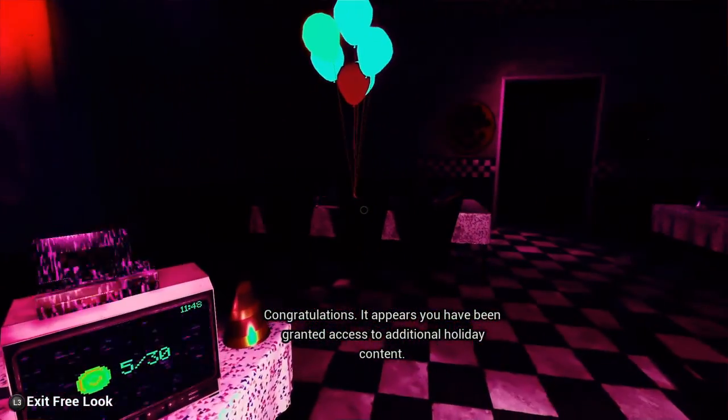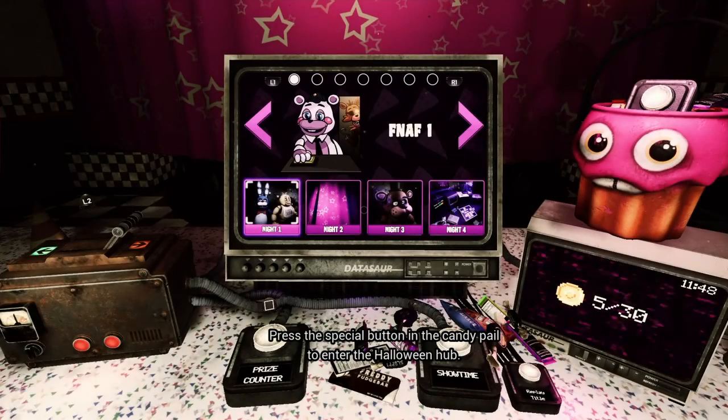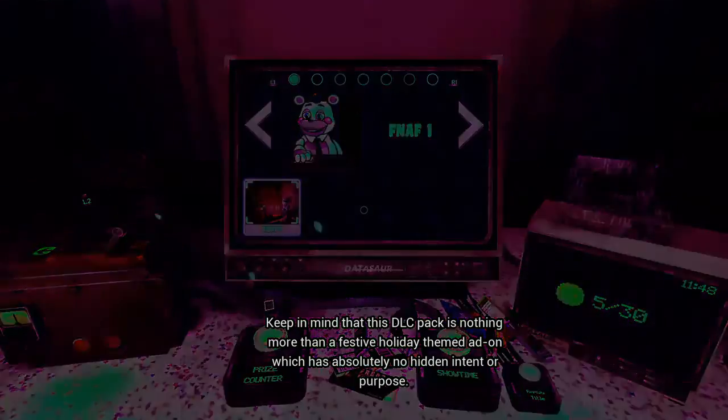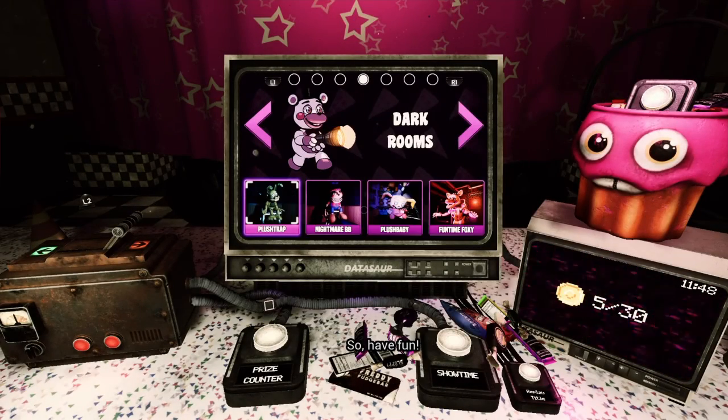Congratulations, it appears you have been granted access to additional holiday content. Wait — did I just save Night 5? Press the special button in the candy pail to enter the Halloween Hub. This DLC pack is nothing more than a festive holiday themed add-on which has absolutely no hidden intent or purpose. So have fun.